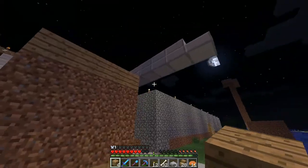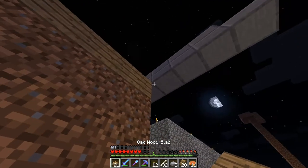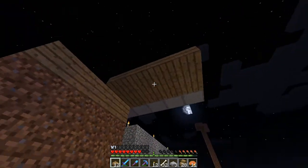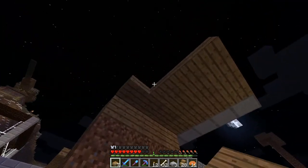Then bookshelves, and then this ceiling. It'll be slabs. If that doesn't look good, I can just put something on the bottom of the ceiling. Should be okay.